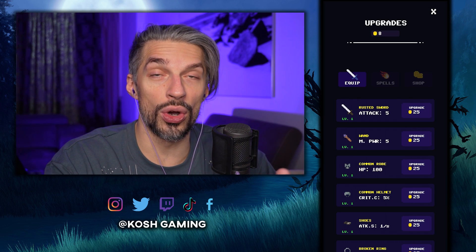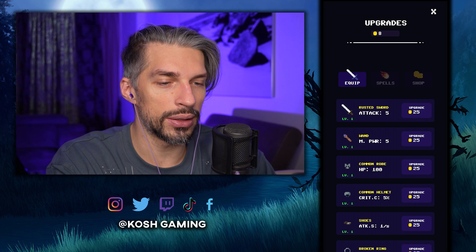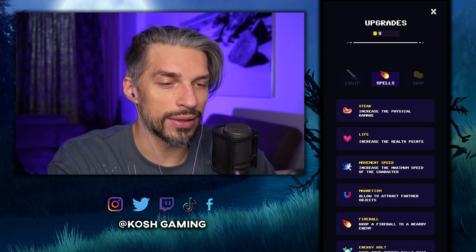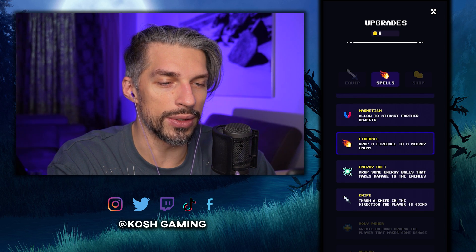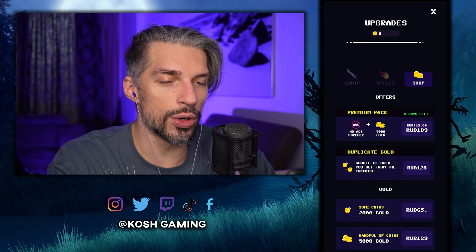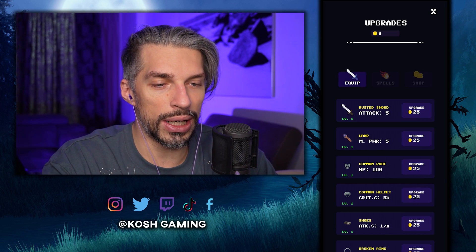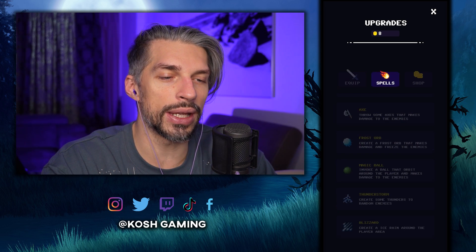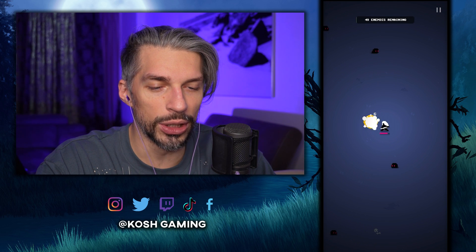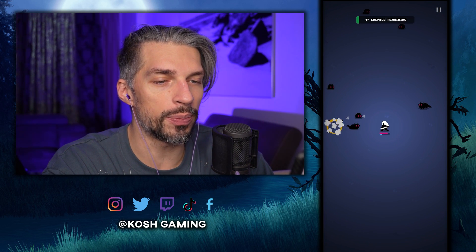We can do upgrades — with the gold that we get in the game we can do upgrades and equipment. There are different things; we got the wand as well, the rusted sword and the wand. Maybe I should have gone through the tutorial. Upgrading the fireball — we can't upgrade it yet. Higher rank required to unlock new ranks. There's a paid option — double the gold from enemies and remove ads. We need 25 gold to do any upgrades so we can't afford anything. I wonder if we can use the ranged weapon by default, like a wand, but I only see the sword. Maybe we gotta buy the wand to use it — pay 25 and then you get that ability.